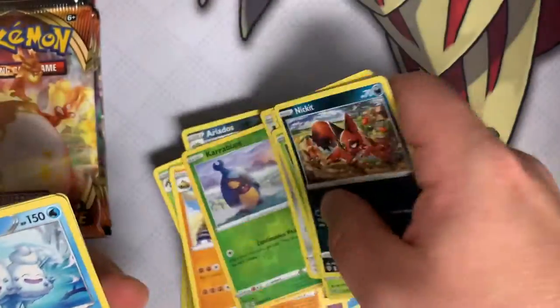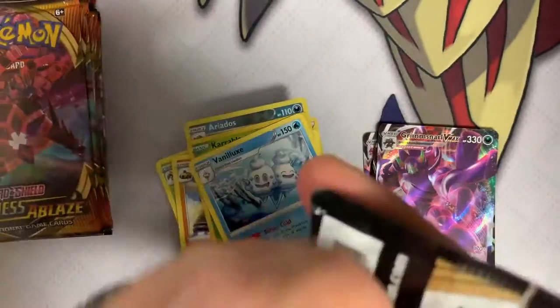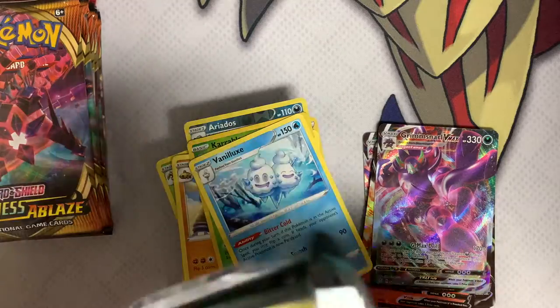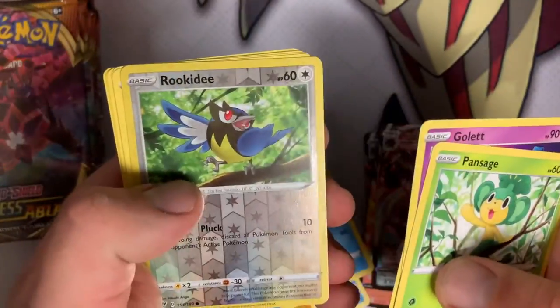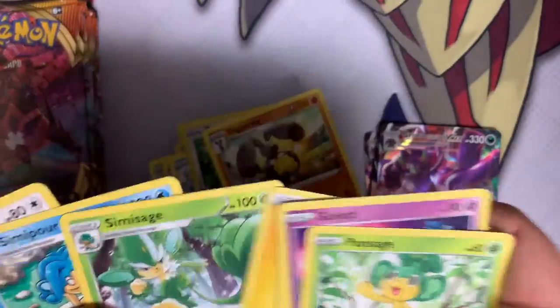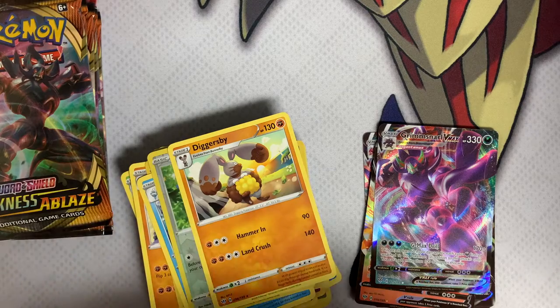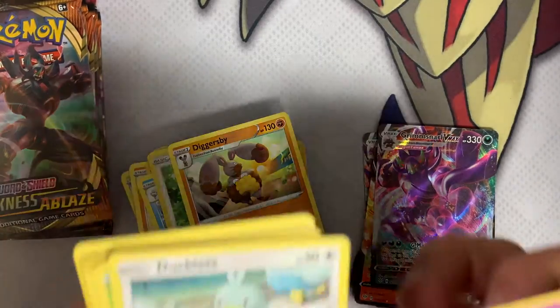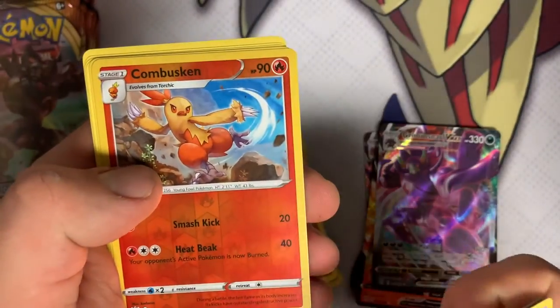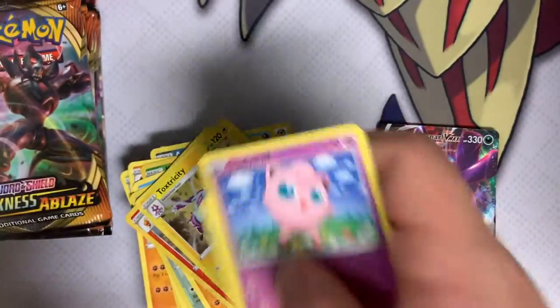Our guide in the Sword and Shield realm. Nickit — reversed foil Karrablast and Vanilluxe. We're in the bottom half of the second pile now. Rookidee and a Diggersby — so that's our second Diggersby. Not really where we want to be at, but it doesn't look awful. A foil Coalossal and a reverse foil Coalossal to go with our foils there, and a foil Toxicroak. Blaziken was the Pokémon I was looking for that my brain wasn't allowing me to think of.